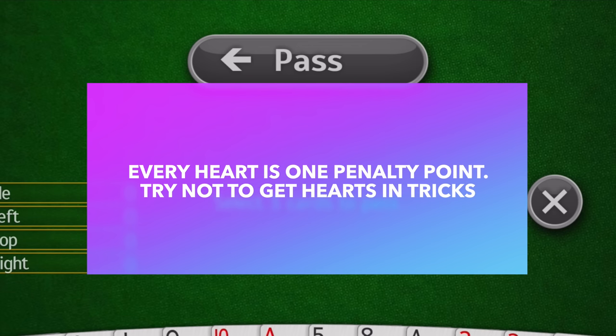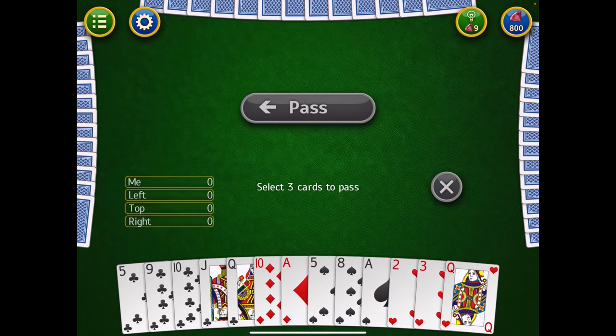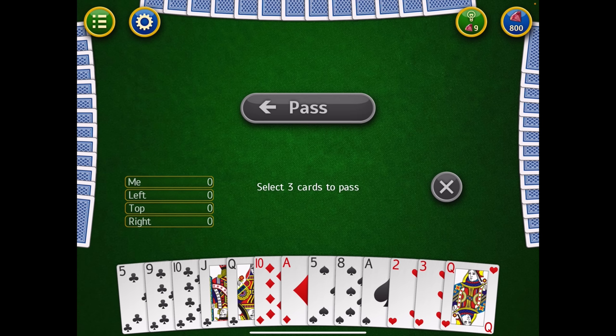Every heart is worth one penalty point. There are 13 hearts in a deck of 52, therefore there are 13 penalty points — one point for every heart. In addition, and this is important, there is also one card worth 13 penalty points: the Queen of Spades. You don't want this card. As we play tricks, you want to make sure that you don't win any trick that has the Queen of Spades, and you don't want to win many tricks that force you to keep hearts.